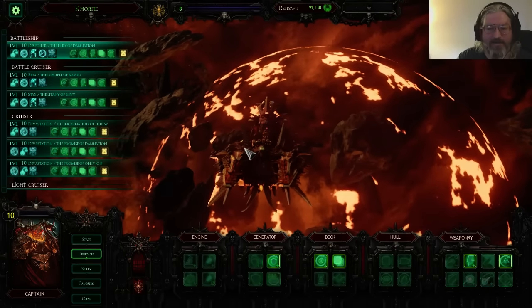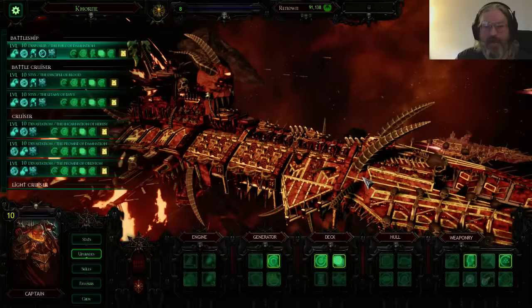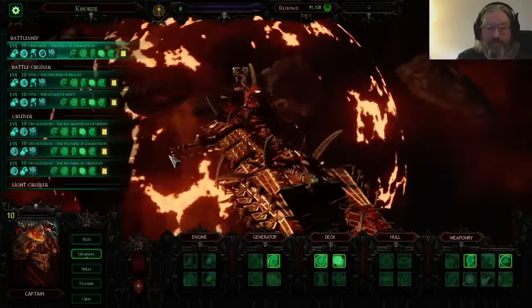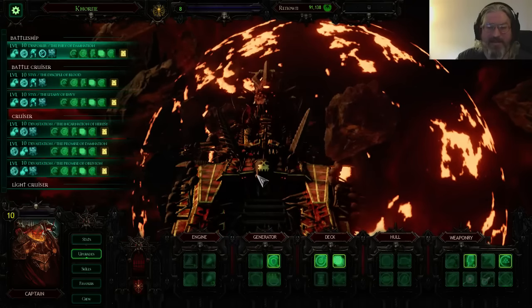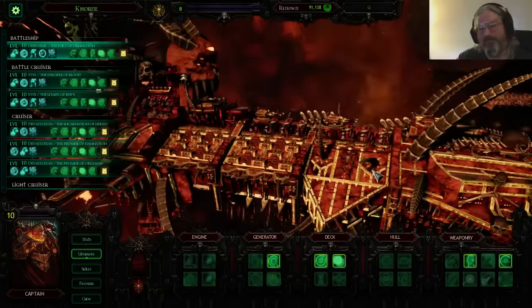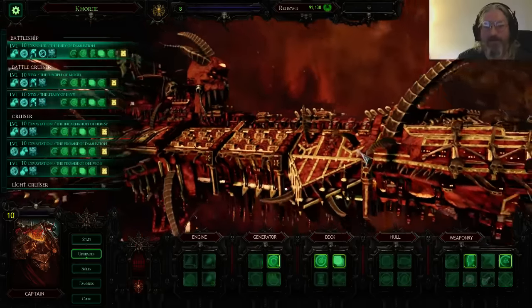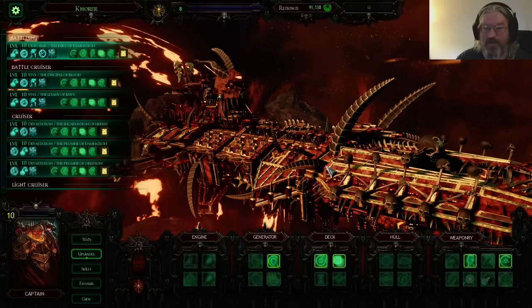Here we have the Carrier Fleet of Khorne. I'm going to be the first to say this is so anti-lore, so anti-fluff, it's not even funny — but surprisingly enough it's extremely effective. You've got to love that Khorne symbol right on the skull. So why is a Carrier Khorne fleet a good idea? You get the added boarding actions, the added teleportation strike, which is a really great way of messing with Eldar, and you get a really cool looking ship.